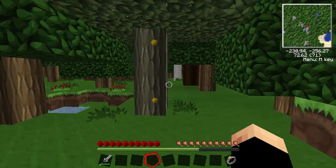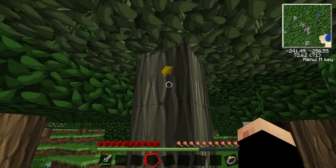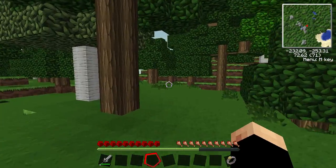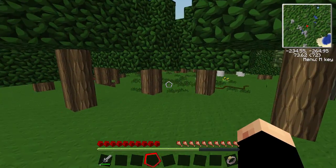Over here we've got a rubber tree. What we'll do is use a tree tap on it and it will extract some resin. We can then make that resin into rubber and make ourselves some cables, which is very useful for BuildCraft and IndustrialCraft, that part of the mod.